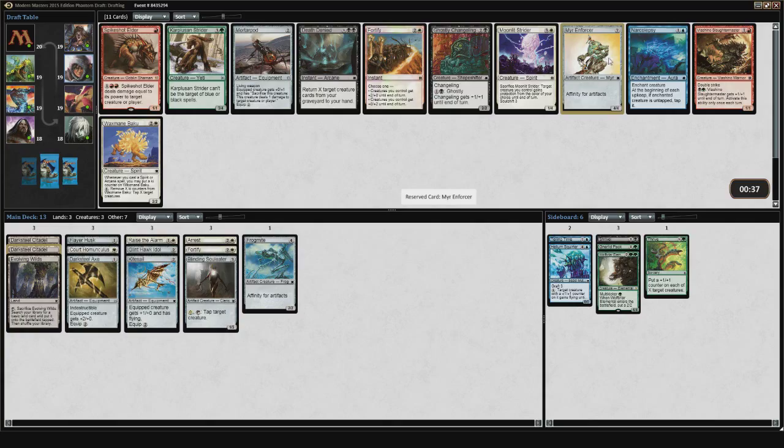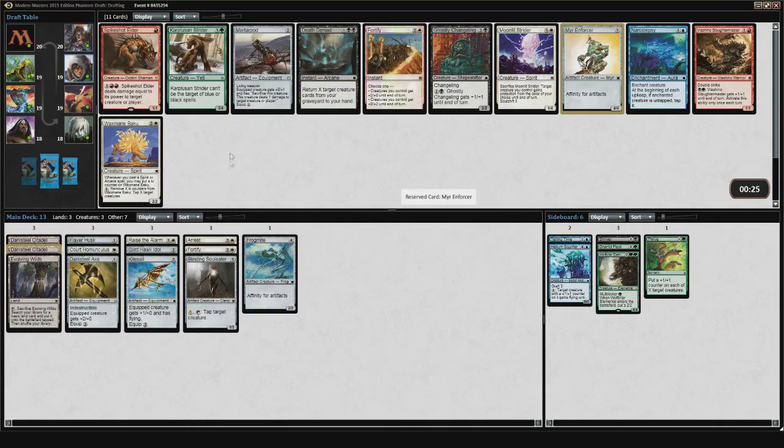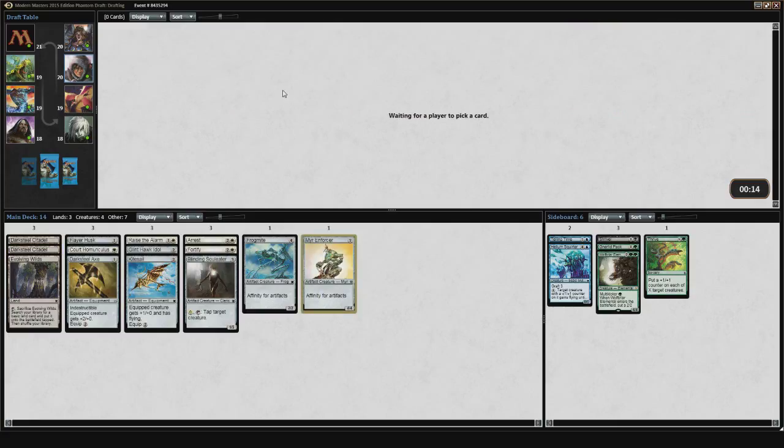The choices here are Mortarpod or Mirror Enforcer. Mortarpod is probably going to be a good card in the deck — it's a solid 2-drop artifact, and it works well with Raise the Alarm. I'm not 100% sure if this deck is going to be really heavy on Raise the Alarm effects, but I think Mirror Enforcer is just going to be a solid card overall. I could take the Mortarpod and hope to table the Enforcer, but that's pretty unlikely at this point in the pack. People are probably just going to hate draft it. But I'm pretty happy with where I ended up so far — taking that Glint Hawk Idol might just be a bias of mine towards this deck, but I think it was actually a pretty smart decision.